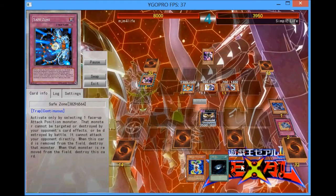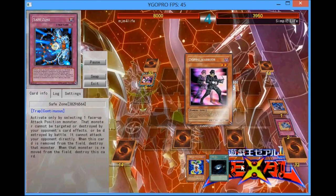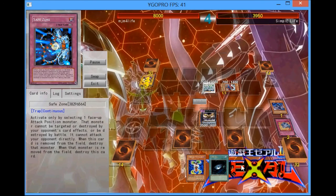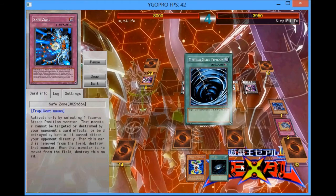Now he's just going off. I could have Breakthrough Skilled the Junk Synchron, but I felt like it wasn't really worth it because he was going to be able to Synchro with it either way. I didn't really see that as that big of a deal, and I wasn't threatened because I have Key Beetle plus Save Zone, plus I have the option to make any Rank 4 I want on my next turn.